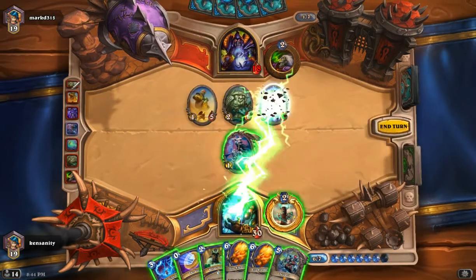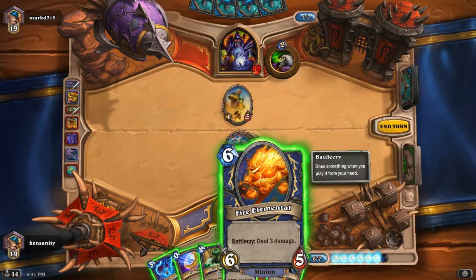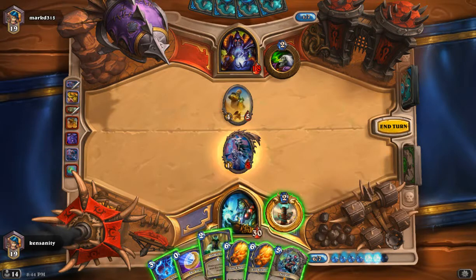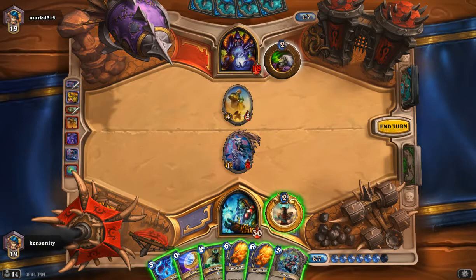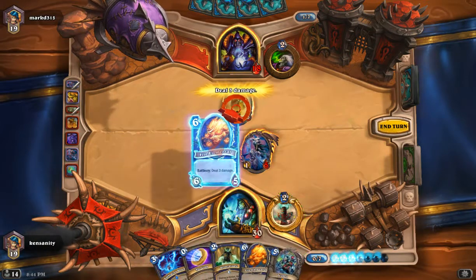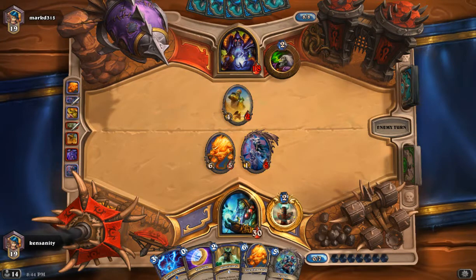Earthshock. Now here's the thing — if I put him at 15 life by playing this, that means he has 8 mana and can play one Mountain Giant and taunt it. As opposed to keeping him at 8 cards in hand, that means he cannot play a Mountain Giant. So I think that's what we're going to do instead, because he'll have to spend 8 mana to cast Mountain Giant.